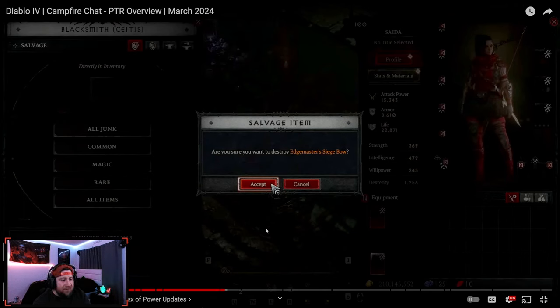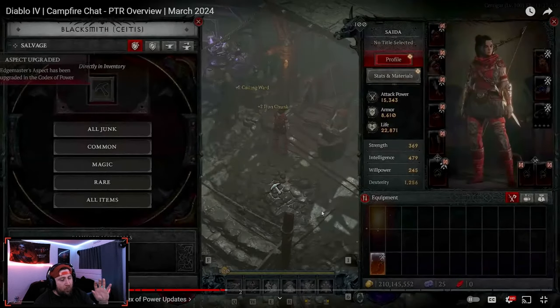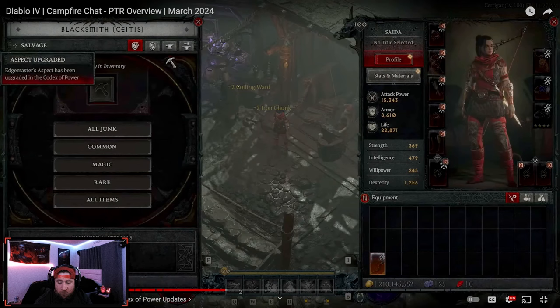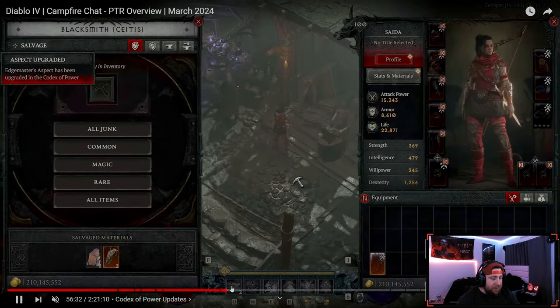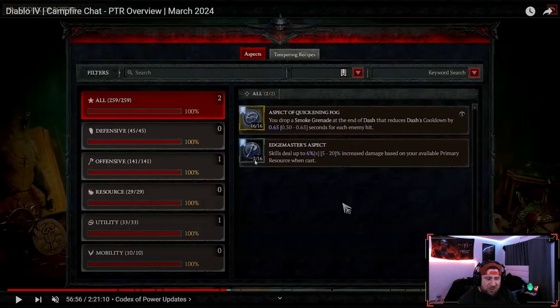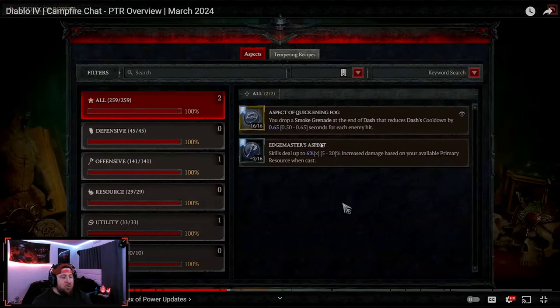This is just making the quality of life of the game so much better. The itemization changes coming in Season 4 are going to be so good, and with this on top of it, it cleans everything up. You can see you still get some rewards from salvaging even a normal legendary — not sacred or ancestral — and then you get the notification: 'Edgemaster Aspect has been upgraded in the Codex of Power.' You'll see it bumped to 2 out of 16. Now don't come at me in the comments — they did correct this; it's a display error from the campfire dev stream. When you salvage a 12% roll, it should show 12% and not 6%. Go watch the dev stream if you don't believe me.